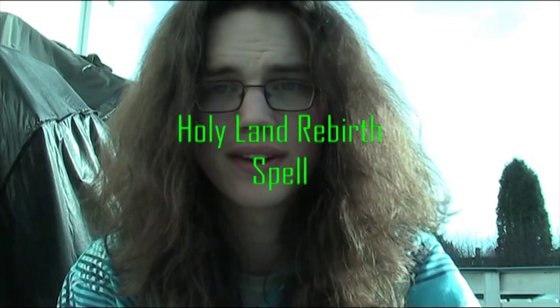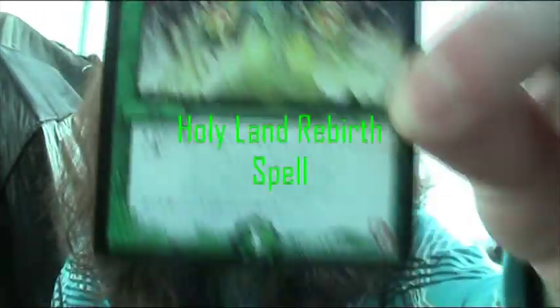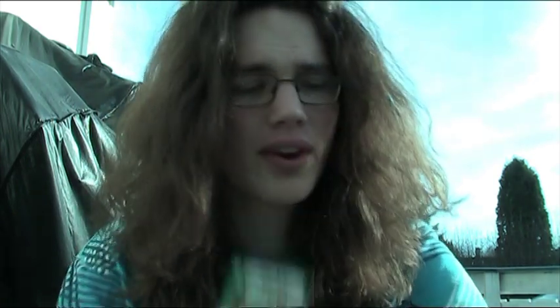The last card for this set is a Nature Spell called Holy Land Rebirth. This card costs five mana. The ability is the thing that makes this card good — you put all the cards from your graveyard into your mana zone, tapped of course. So in the next turn you will have a whole lot of mana. By the time you get five mana, you should have some cards in your graveyard. And if you're even further in the game, eventually you will get a lot of mana.